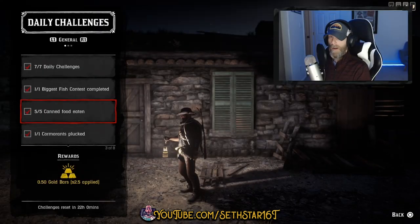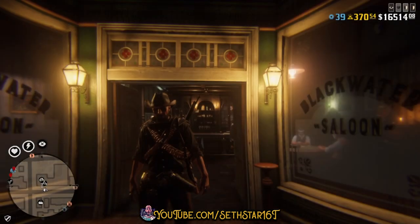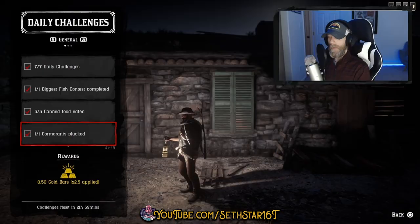Number 2: Canned Foods Eaten. Purchase from the catalog, any general store, or looted from bodies or the environment. Crack five open and slurp them down.